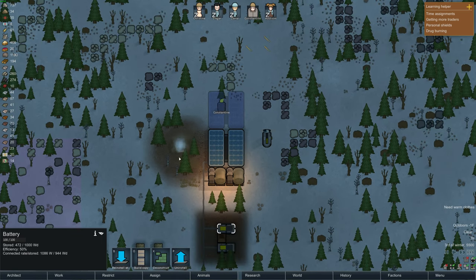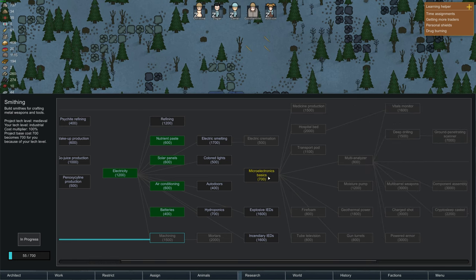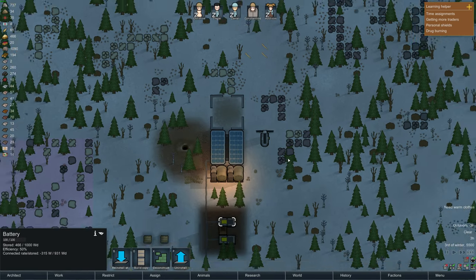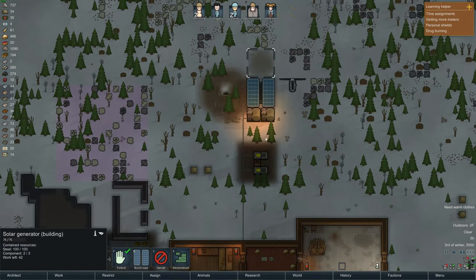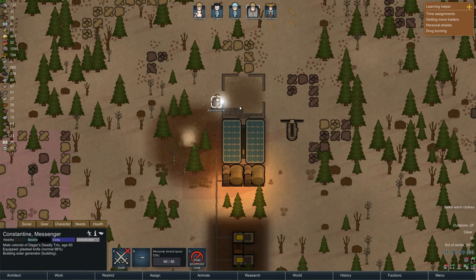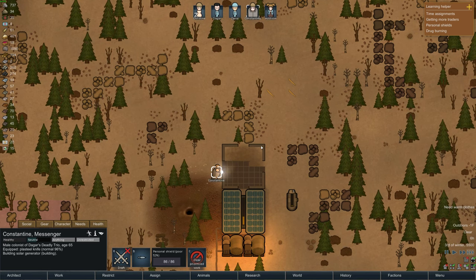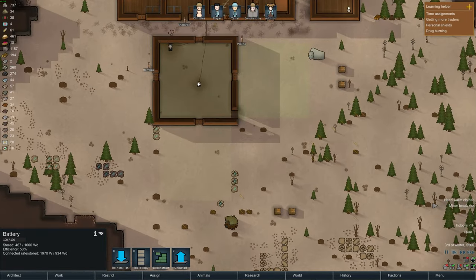Even with all this stuff it's probably not enough. I want to build geothermal but it's pretty far down the research tree - we need micro-electronics and then we could go to geothermal. We're not actually getting anywhere with machinery research - let's switch to that. Constantine is hauling components - 100 steel and two components. That'll be the last components we have. We might actually have a solar panel for tomorrow if he stays up to do it. I know you've been awake all night Constantine, but can you just finish this up? Yes he can - what a workhorse!